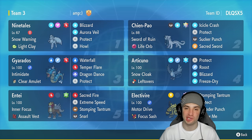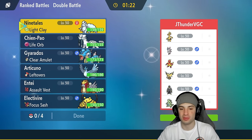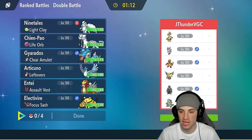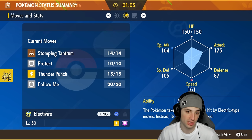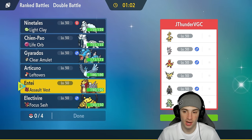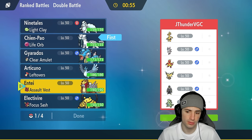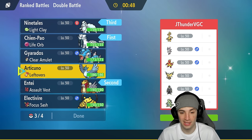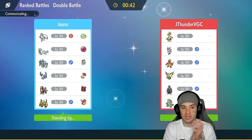Hopping into our first match, the opponent's only weather control is T-tar, so we need to watch out for that. They have Magmar for support, Sylveon, Golden Goat, Zapdos, and Urshifu — a pretty strong team. I kind of like Electivire here with the ground coverage move, speed, and attack boost. We could also lead Shen Pao and Entei — that covers a lot. Then in the back end we go snow. I like that.